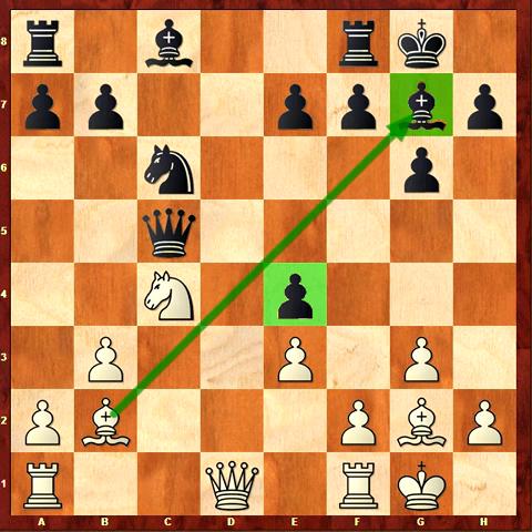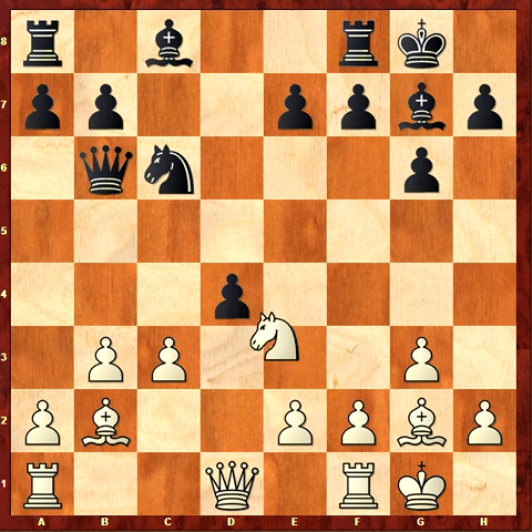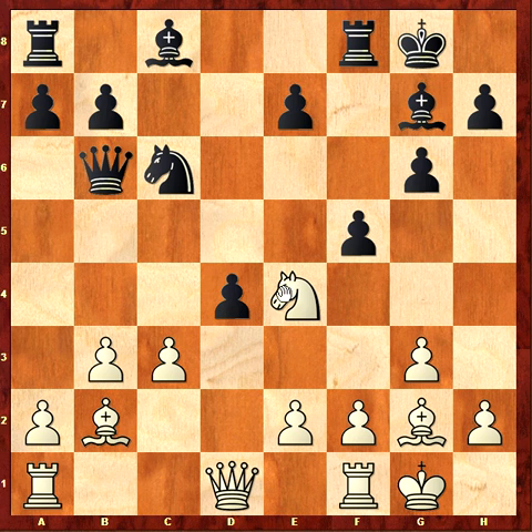But I played knight c4, and knight c4 is very, very bad. After that my position is bad. It's clear that if d takes e3 I can retake with the knight, so that's not a problem for me. But clearly, black now plays f5, attacking the knight. I have to move the knight, and after that d takes e3 is very, very strong, and black takes a winning position.